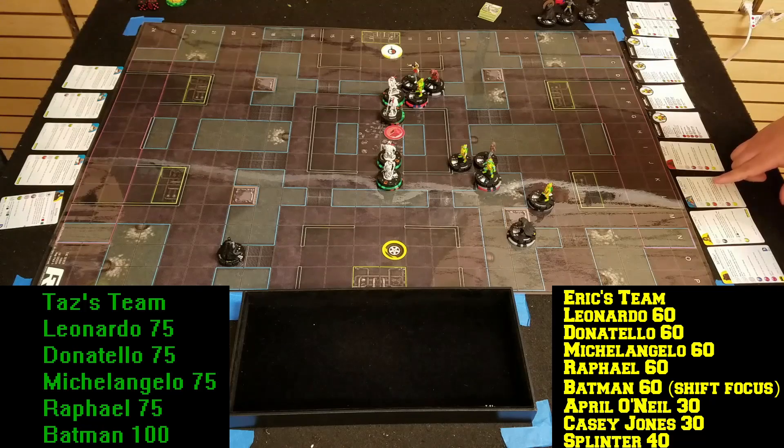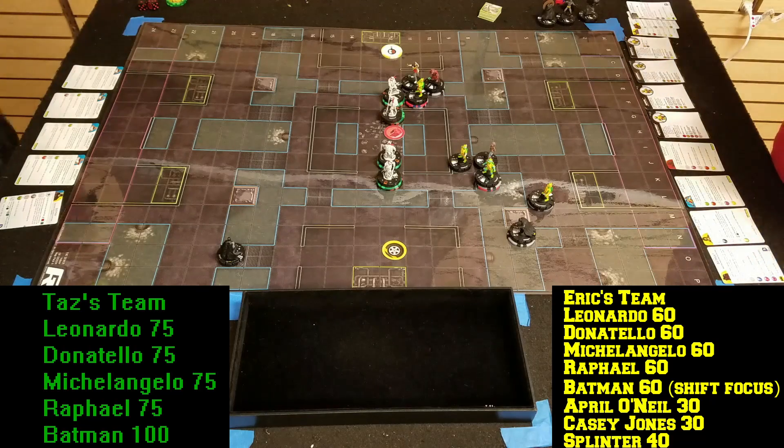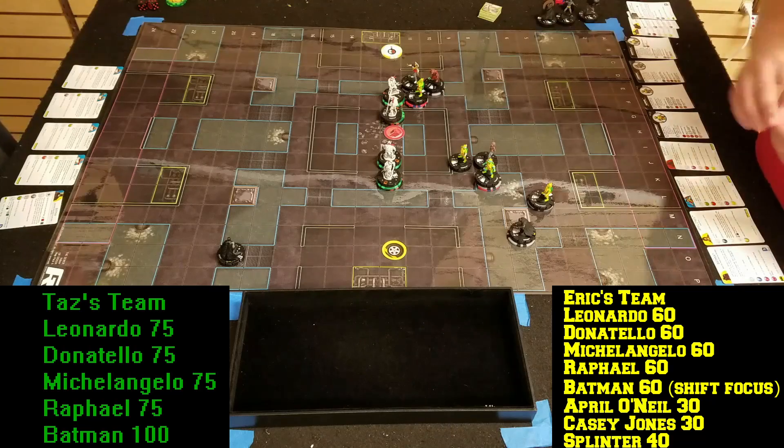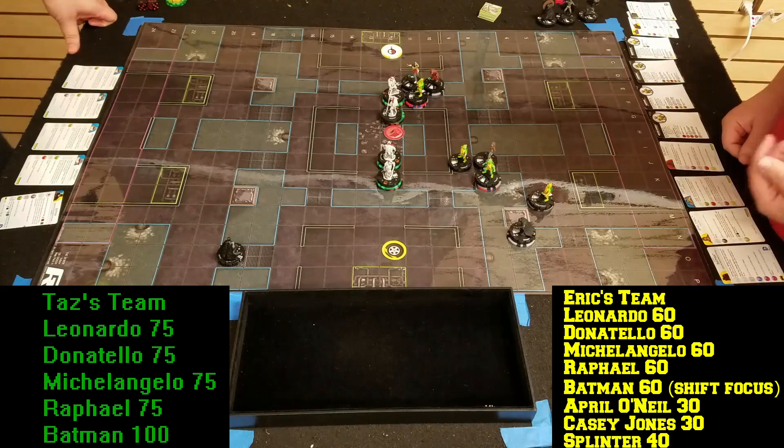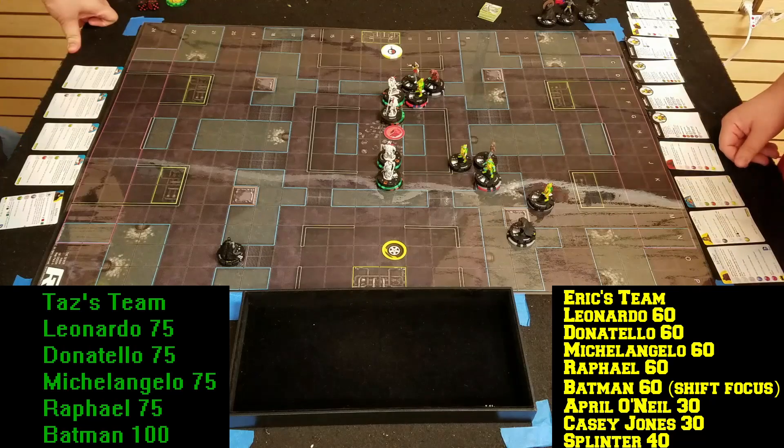On a Close action, if he hits, after resolving I can move him up to two squares then make another Close attack with damage modified by plus one. So he's now up to twelve on your nineteen — needs seven. That one misses.